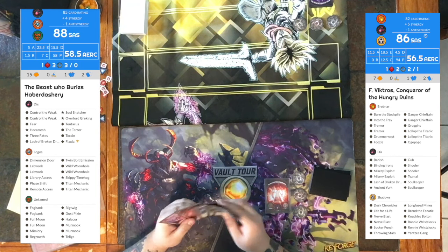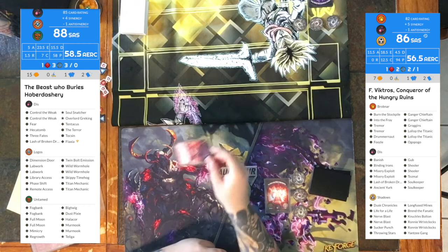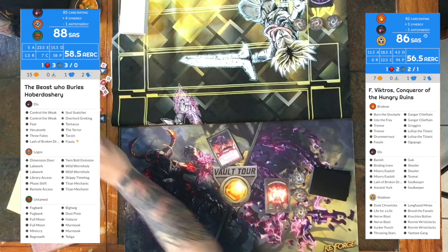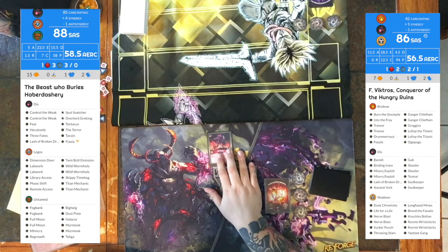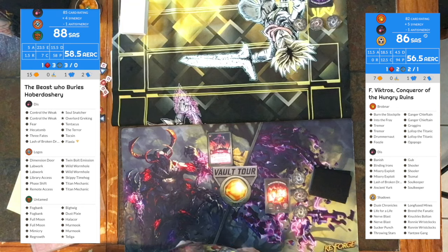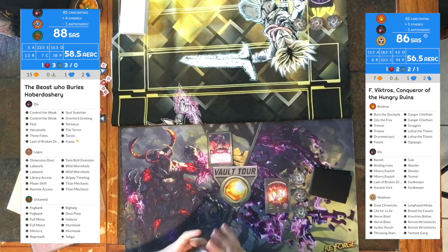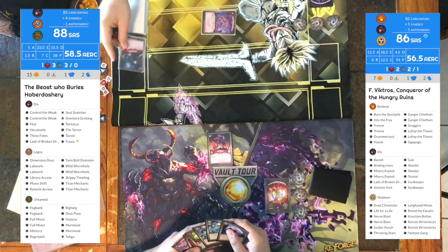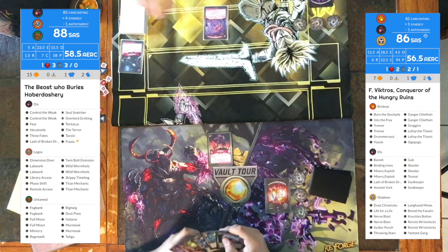We're drawing up our hands and resolving mulligans. For my first turn, I drop down the Terror and get two Amber. It's a pretty strong opening play. I feel like going first, you want to have a strong opening play. If I'm going first, I'm always mulliganing for something to either get me Amber or get me board presence.